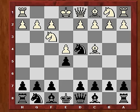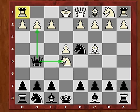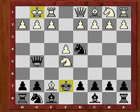Now if Nxe5, this is actually an interesting piece sacrifice. After Qg5, forking the knight on e5 and the pawn on g2, White can play Bxf7 check, Ke7 — castles — with strong compensation for the sacrificed piece due to having two pawns and the superior king.